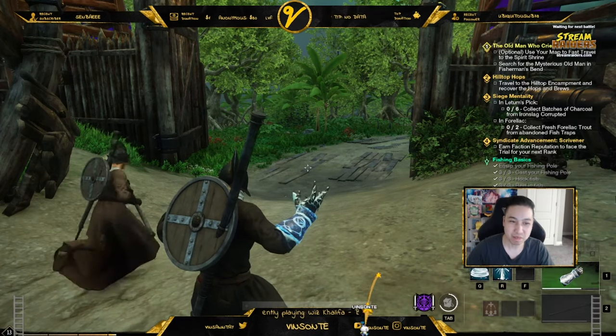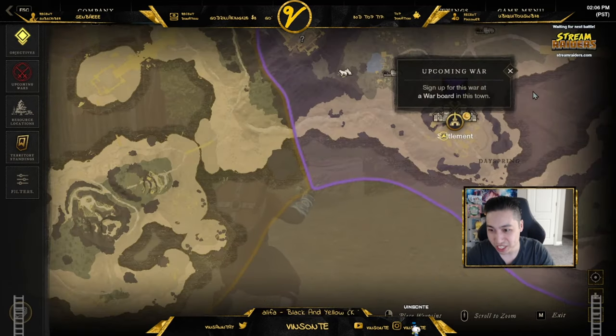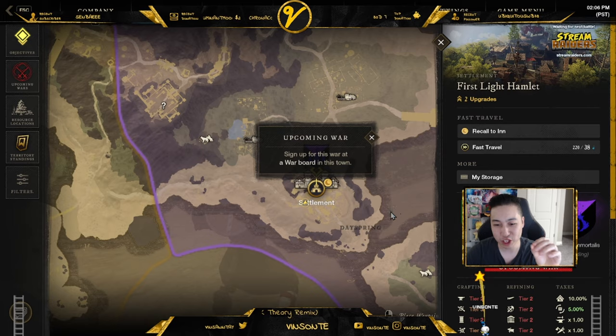It's not a bad game, but oh my god there's so much running — the fast travel system is so bad. Like in this settlement, if you want to recall to an inn, you can only do it after you check in first, and then you only get one inn you can recall to.